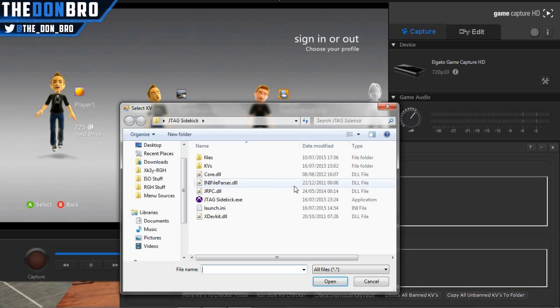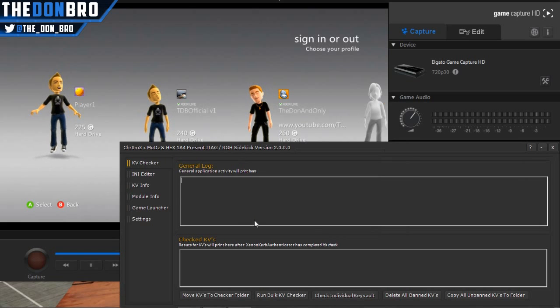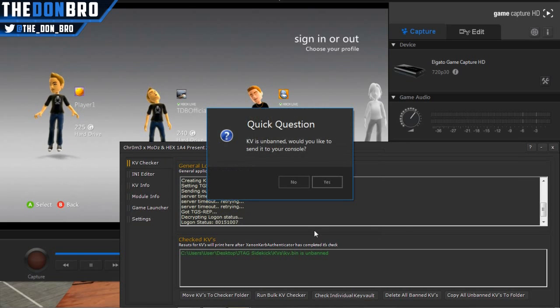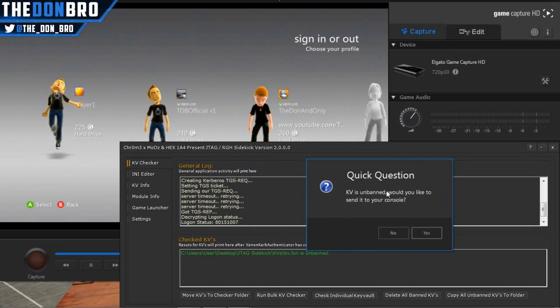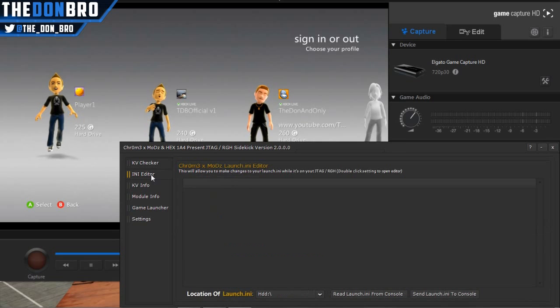First I'm showing off the KV checker. You can check bulk KVs — like a ton of KVs at once — or you can check just an individual one like I did, because I only have one on my PC at the minute. It tells you straight away: this KV is unbanned. It checks it all for you and asks would you like to send it to your console. I already had one on there so I just clicked no.